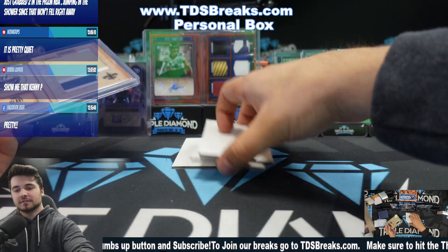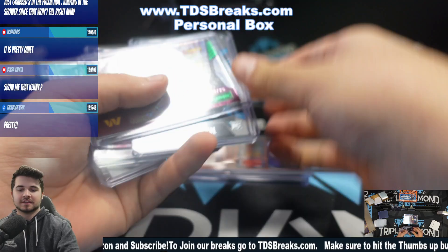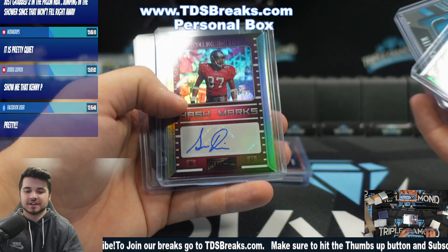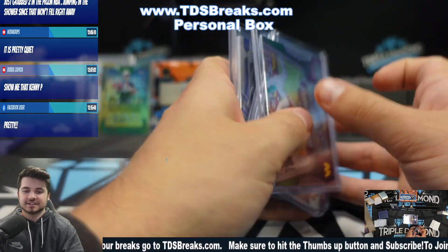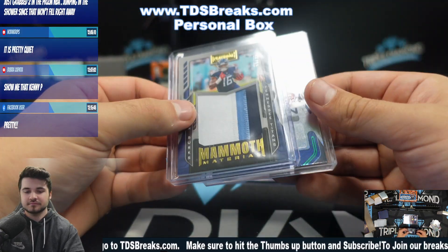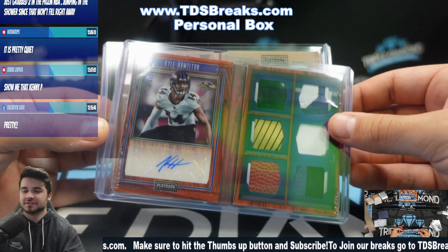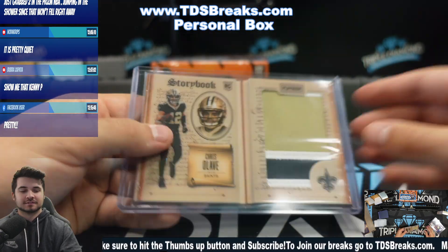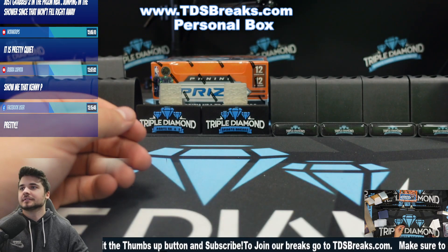That'll do it for your two boxes. So you have the goal line grass Curtis Samuel to 25, Corral dual patch to 99, Simeon Rice to 99 auto, Lamar Jackson to 99, Vince Young to 15, Trillon Burks to 99, and your booklets — the Kyle Hamilton to 25. Naturally you're probably gonna try to sell that to me. And Olave to 49. Alright, that'll do it for your two boxes — appreciate you for grabbing that, thank you.